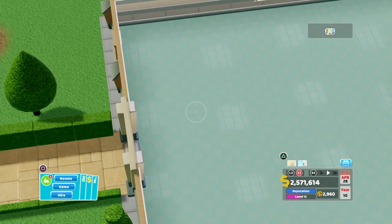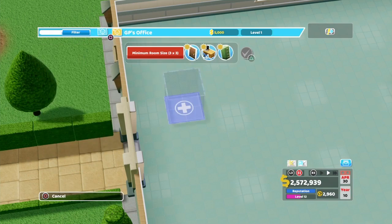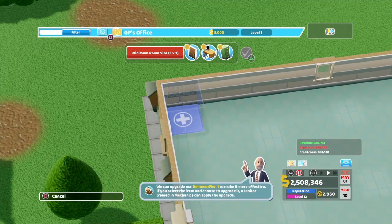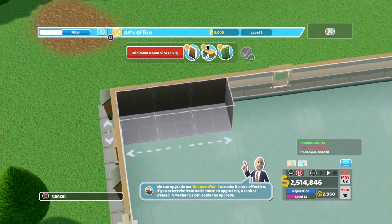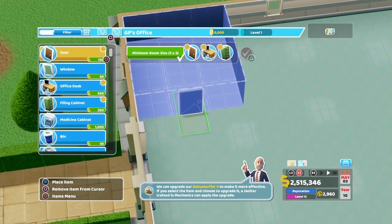Hey everybody, this is TDOT. I just wanted to redo my Two Point Hospital General Practice office again to give you all a few tips that I've learned while I was playing. So what we're going to do is go to the rooms and set it at a 3x3, which is what it calls for.